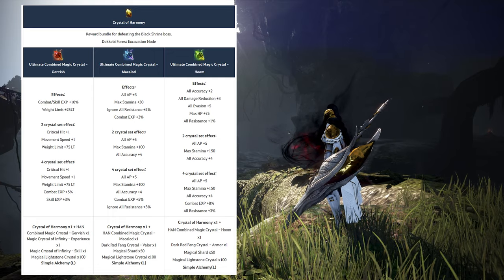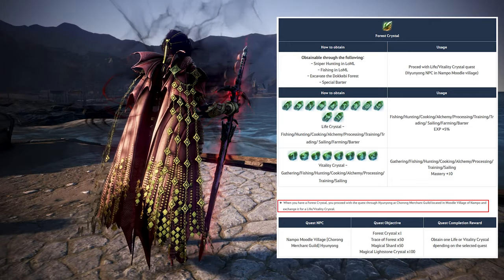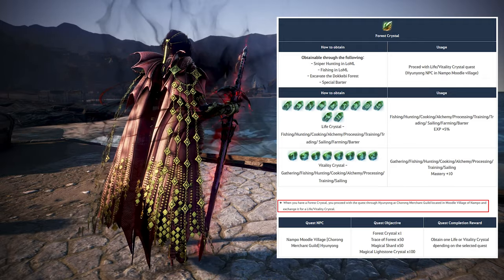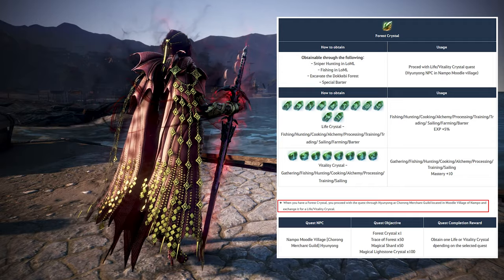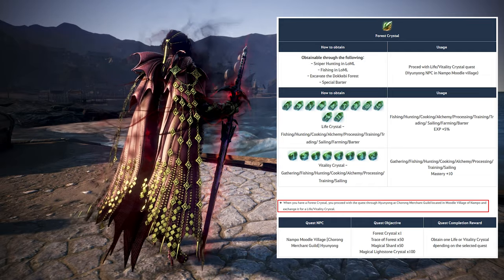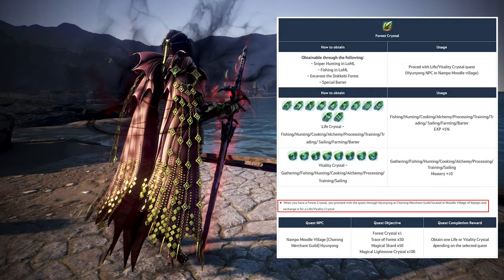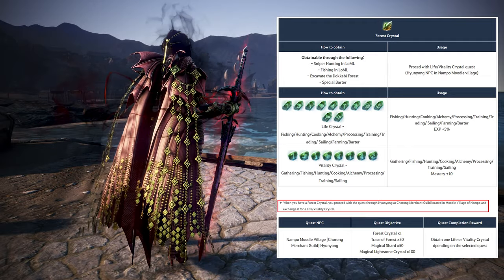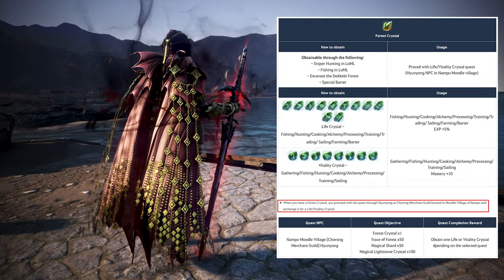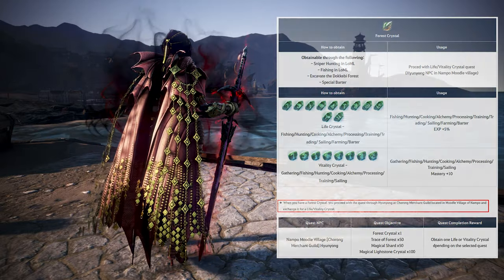Moving on to life skill crystals — two different crystals were added: one provides 5% life EXP and the other provides 10 mastery. The mastery versions are perfect for certain situations. Counting the two extra slots opened with the garment hard upgrade, up to 160 mastery can be obtained. This is close to the 230 mastery gained when transitioning accessory levels, which costs hundreds of billions of silver. Getting 160 mastery cheaply is a really strong mechanic. People leveling with life EXP can also obtain up to 70% life EXP in total.